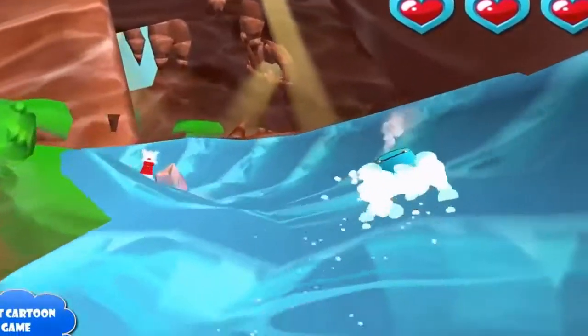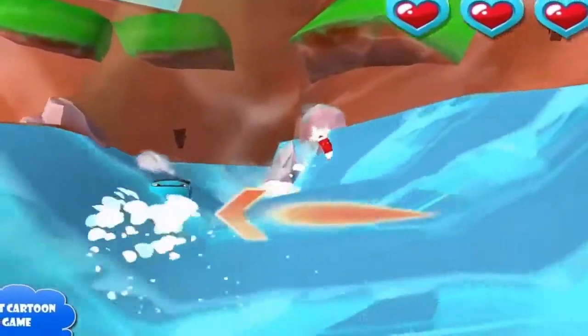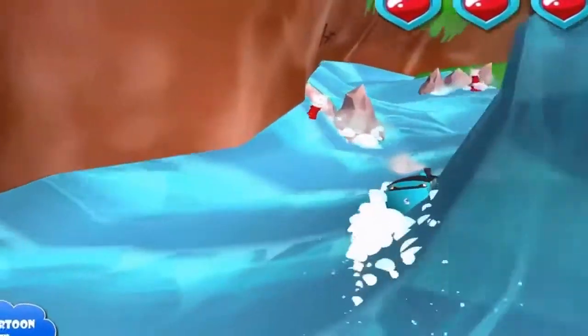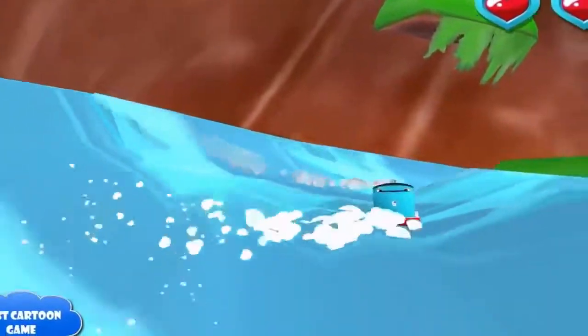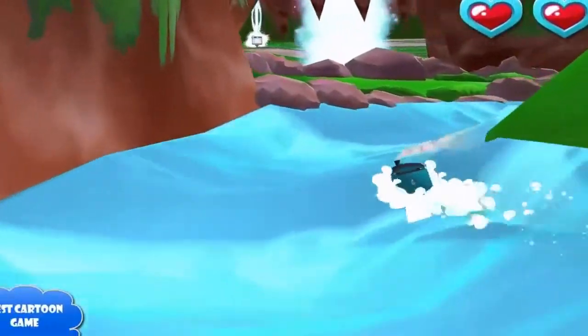Help your engine avoid the rocks in the wild water slide of Splash Mountain. Drag your engine from side to side to dodge the rocks. That's the way!